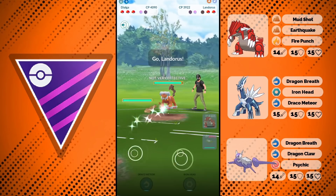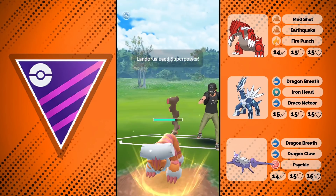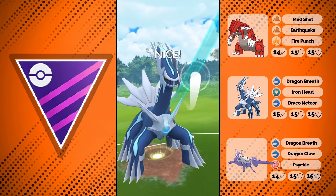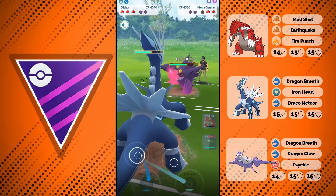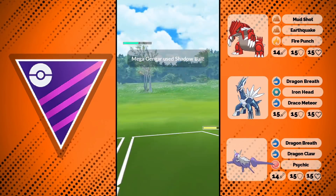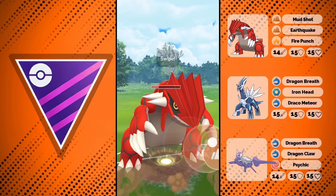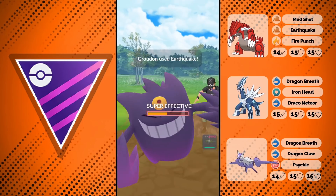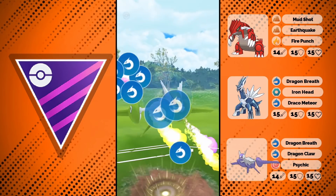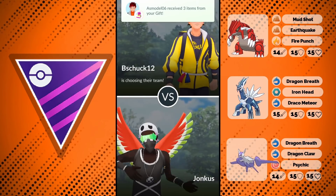I can see the opponent already has a full team, so I should be able to shield here and have some potential to win. The Gengar comes in — we go for Iron Head and do a lot of damage. But you see here, megas are not as crazy bulky as you might think. Megas got boosted in attack, which makes their CP very high, but they're still squishy. From what I've seen, megas are good — probably the best Pokemon in the meta — but if everybody has a mega, I think it's actually balanced.